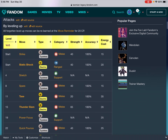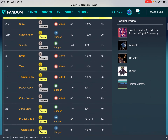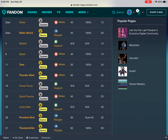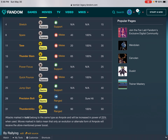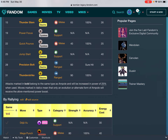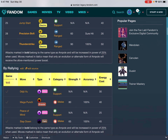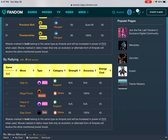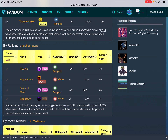Attacks — by leveling up. All forgotten level-up moves can be relearned at the Move Reminder for 20 CP. Start: Strike — Typeless, Melee, 40, 100%, 15. Start: Static Shock — Electric, Range, 40, 100%, 20. Level 4: Stretch — Typeless, Support, N/A, N/A, 15. Level 8: Spare — Typeless, Melee, 40, 100%, 15. Level 11: Tase — Electric, Melee, 20, 100%, 35. Level 15: Thunder Slam — Electric, Melee, 65, 100%, 26. Level 19: Power Focus — Typeless, Support, N/A, N/A, 25. Level 22: Quick Pound — Typeless, Melee, 40, 100%, 25. Level 25: Jump Start — Electric, Support, N/A, N/A, 40. Level 28: Precision Bolt — Electric, Range, 60, Sure Hit, 26. Level 31: Thunder Strike — Electric, Range, 90, 100%, 50. Attacks marked in bold belong to the same type as Ampoule and will be increased in power by 25% when used.